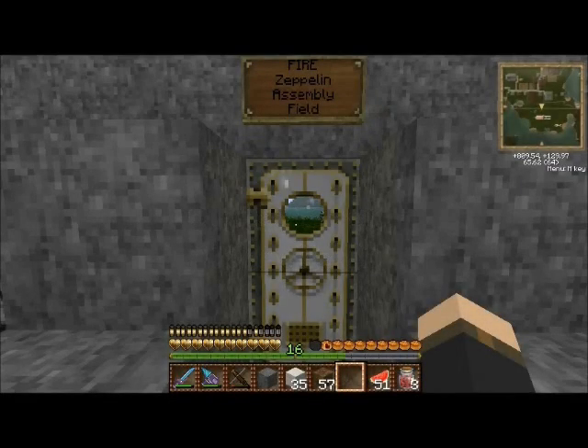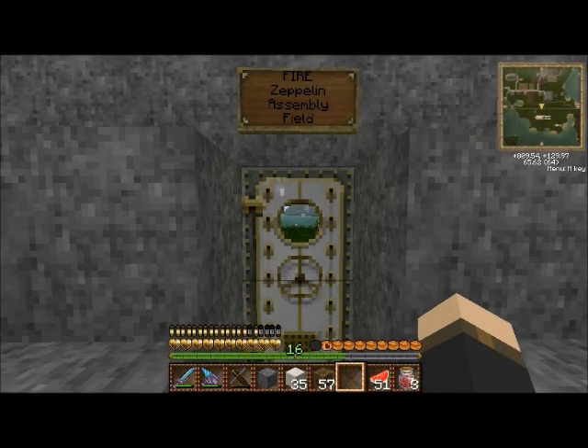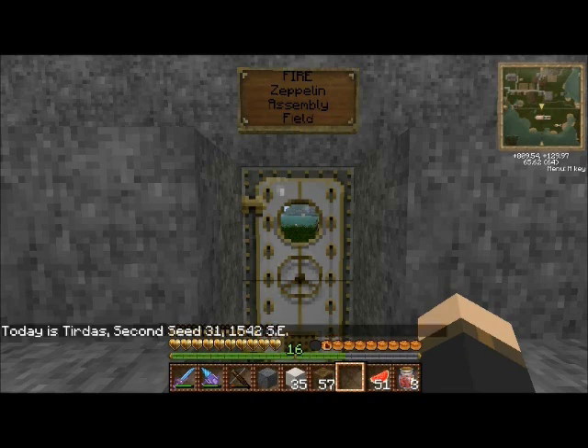Hi and welcome to the second Autocraft tutorial. In this tutorial I'm going to go over piloting an airship and the requirements for building an airship — which I'll go over first. There are a few commands in Autocraft that will help us with building an airship. These are AC List, AC Allowed, and Ship Type.